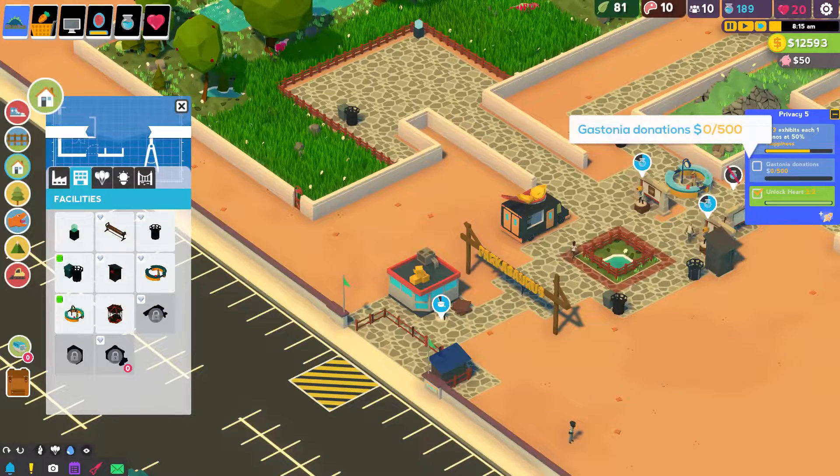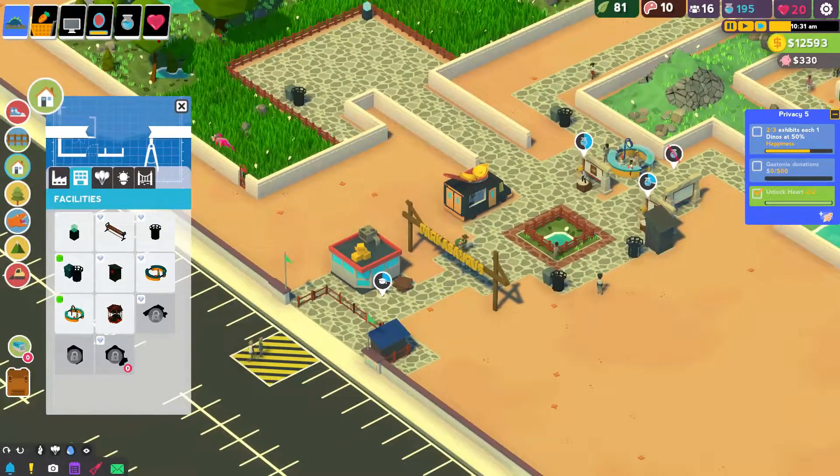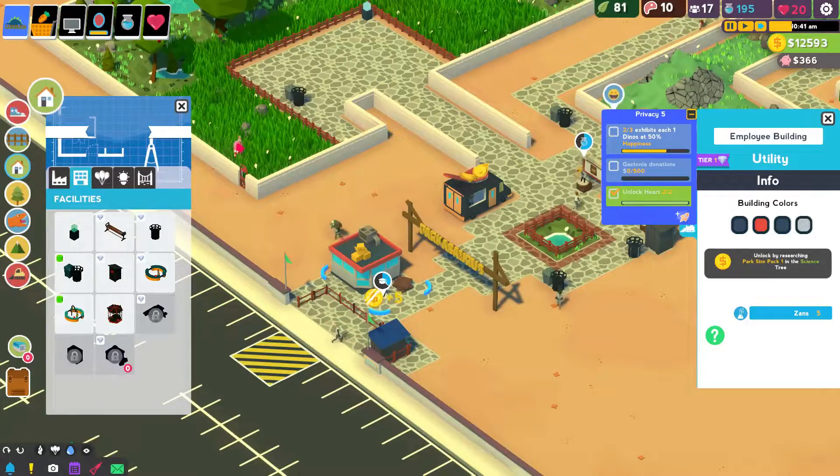That is absolutely madness. In the beginning, a couple of points here and there would have meant I would have got an extra 4 or 5 science. Now it's 10, and it'll keep progressing. That's absolute madness. Before it would take me hours and hours of playing the game on the same map for my scientists to hit thousands of science. And now I can do it in probably a fraction of that time, which I absolutely freaking love. That is another element to this game.